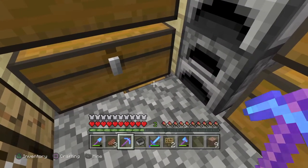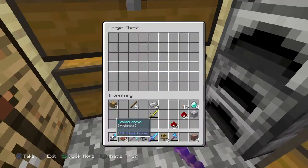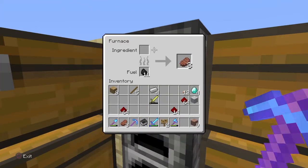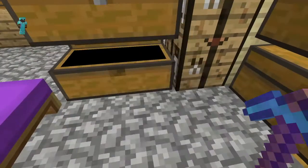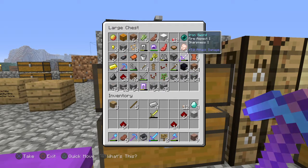And I have this — the one that I shot for. More food. I have lots of arrows. Here's my extra enchanted armor. This one has fire aspect on it.